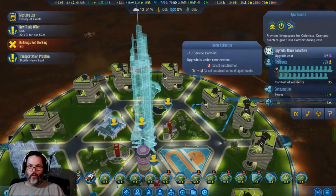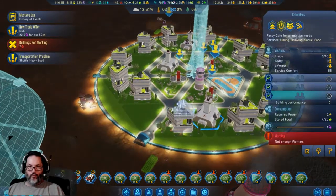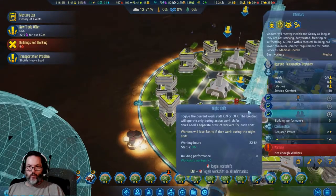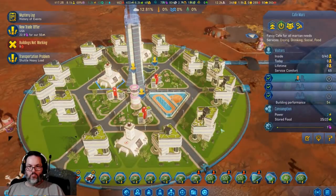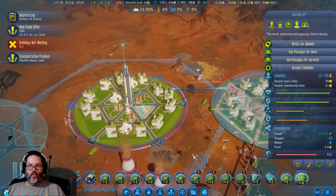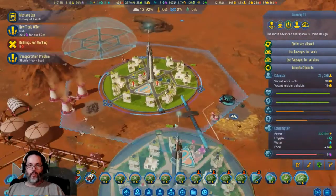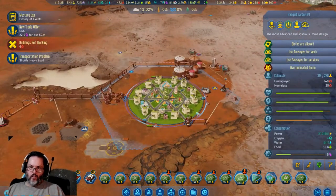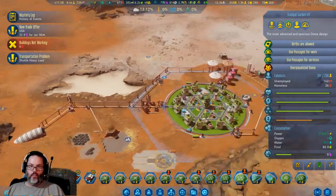Let's go ahead and upgrade the home collective. Alright, that's open for business — third shift for you please, third shift for you please. Alright, so that's slowly making its way up. How many people we got here — 70. Over here we've got 23, so they're coming together. This one's full — they're slowly filtering their way around.